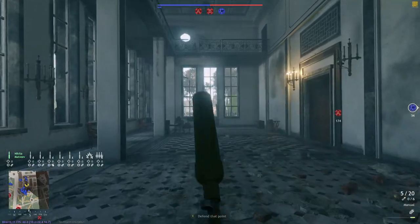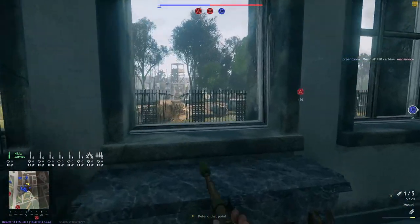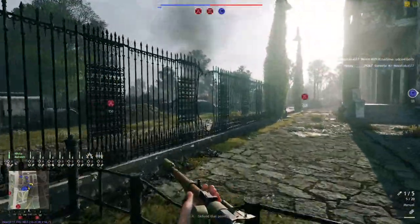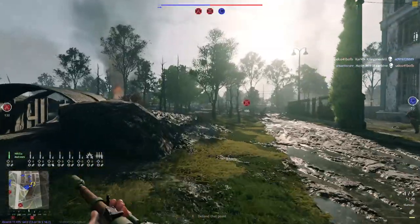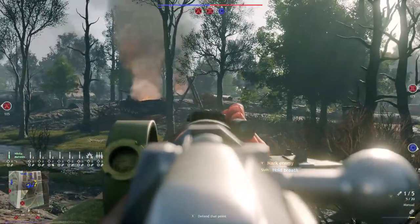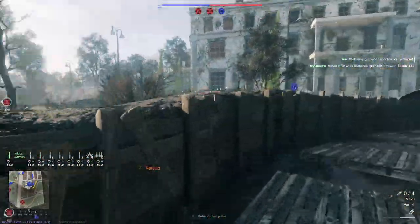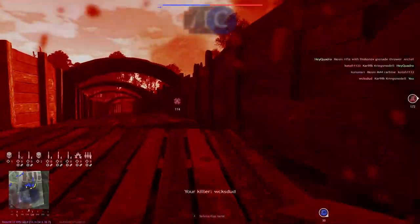Starting with basic tip number one: make sure your weapon is good to go before you try to rush an enemy or get into an engagement. I personally struggle with this a lot — I'm a very aggressive player, and a lot of the time I'm trying to load this thing while running into a building and I just end up getting shot in the face because I'm not ready to fire yet. This is not really an aggressive weapon, so take a second to get it ready before pushing.